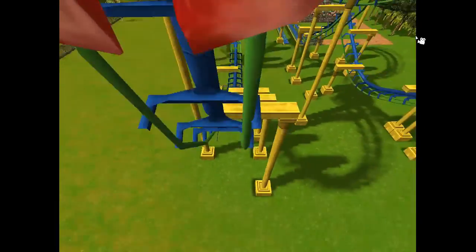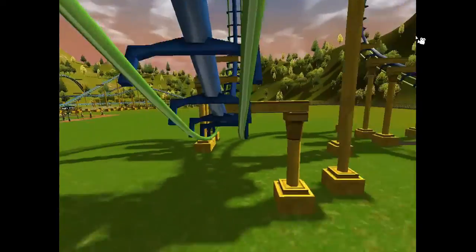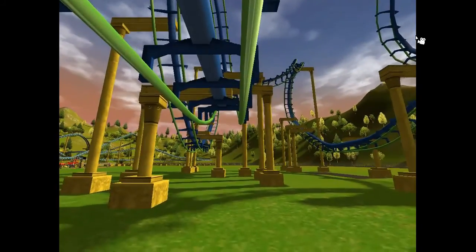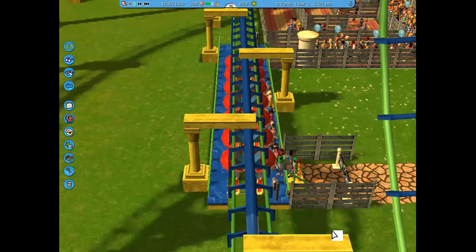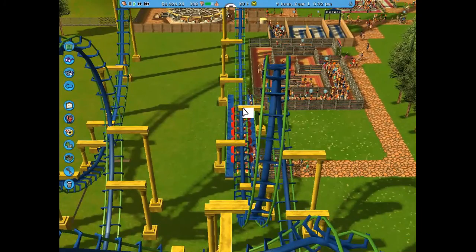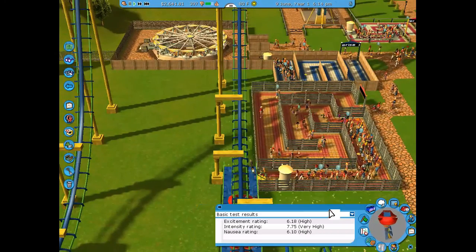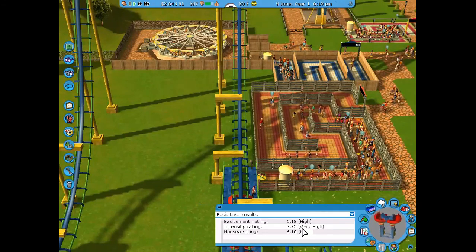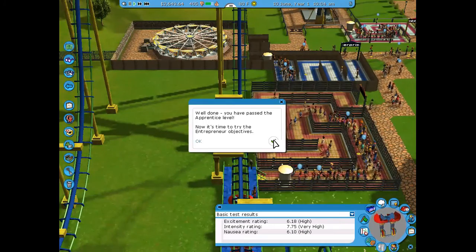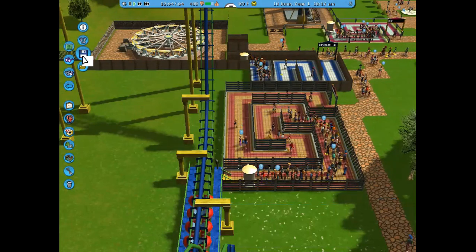By the time we get off this ride we'll almost be at our guest goal. After the ride, there we go — we've hit 400 guests and we did it! The intensity rating for the coaster is very high — high and high and nauseating — the other two categories are also high.